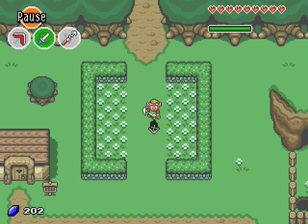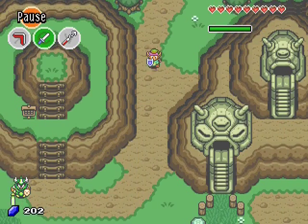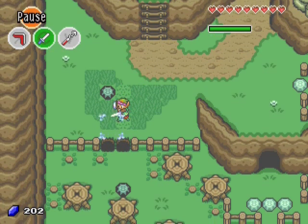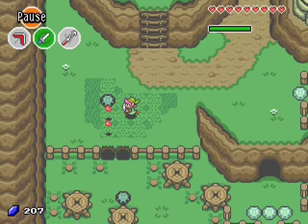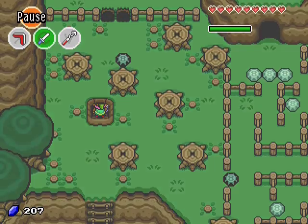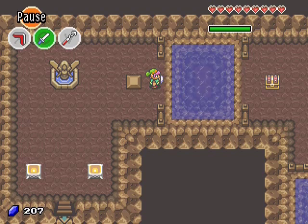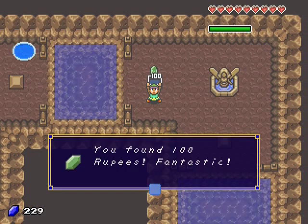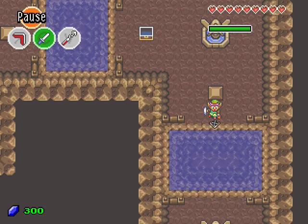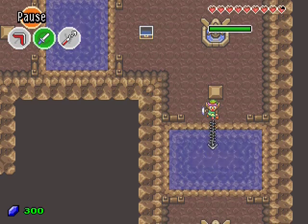We have the hookshot. There are not that many side quests you can do with it, except maybe here. Let's go down to this cave and find this chest. 100 rupees! Fantastic! But that's everything we can do because we cannot access the other side here.